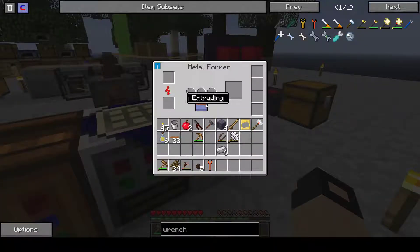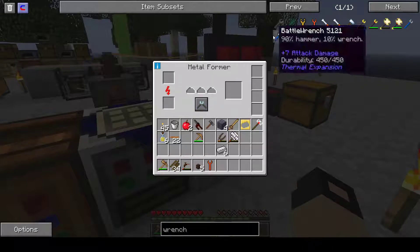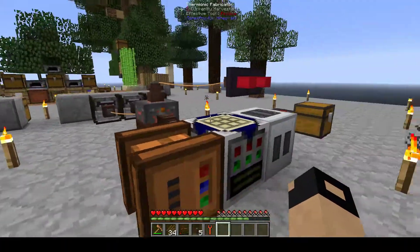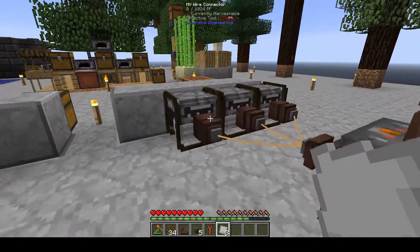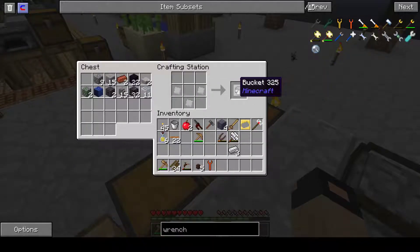With the metalformer you've got extruding, rolling, and cutting, depending on what you need to make. For a rolling machine, if I put three iron ingots in now — it takes a few seconds. You can put upgrades in to speed it up or give it other attributes. I'm going to make a bucket out of this — why not? Never know, might need another one at some point.